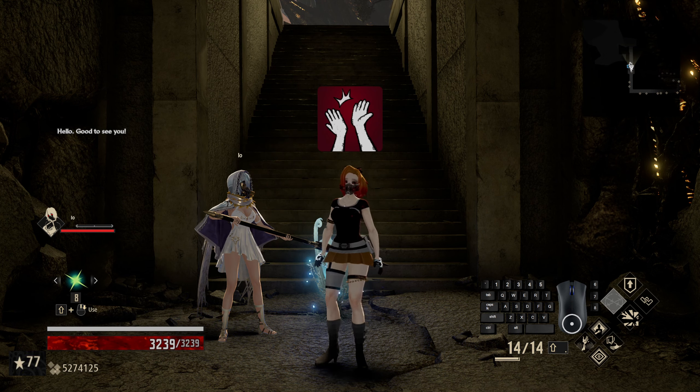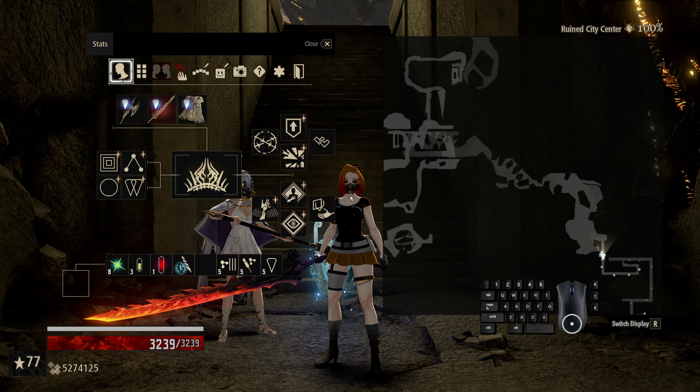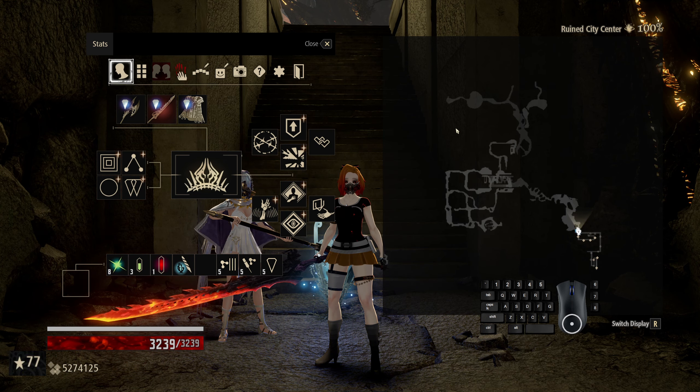Hello, good to see you all — Revenants, welcome back to Code Vein in the Road to 100. Today we're going to be in the parking deck in the Ruined City Center, and we are going to make our way all the way up to this exact Ordeal Kidney Sack here for the butterfly fight.